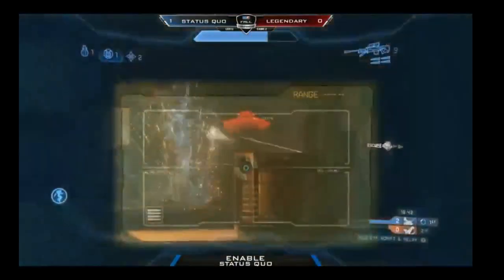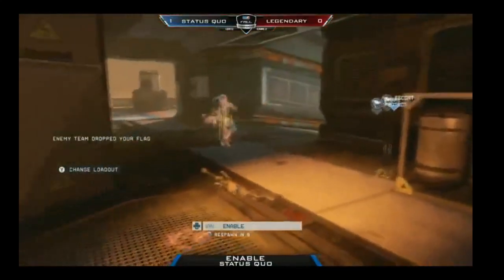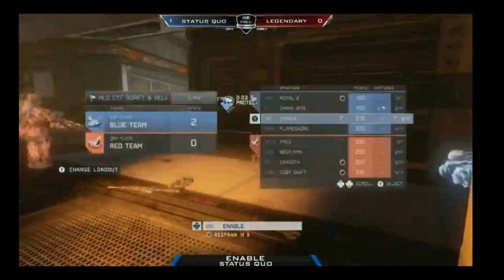Enable now taken — looks like there was a little bit of a juke there, as Enable is on the receiving end of this battle. He went down to no shields, was forced to flank around, caught himself in a little bit of a bad position, but he is now on a killing spree going up against Best Man with the no scopes, but he eventually is taken out. Both flags are out as we now switch on with Best Man.